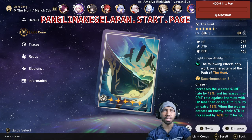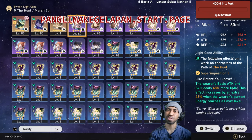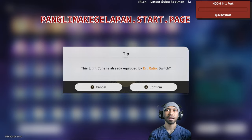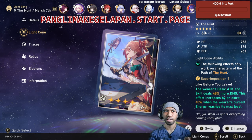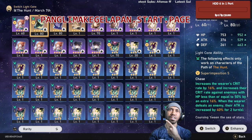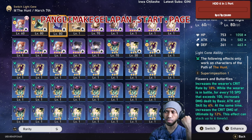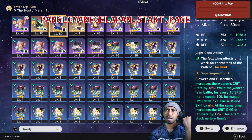If this lightcon is already being used by another character in Memory of Chaos or Pure Fiction, you can use Swordplay as your second-best option. If you don't have Swordplay either, other alternatives include Cruising in the Stellar Sea, something in the night, and other five-star lightcons I won't go into detail on.